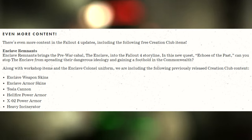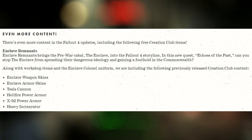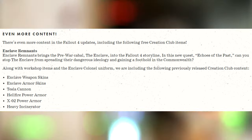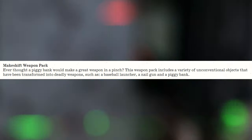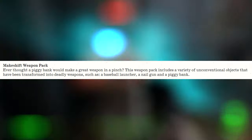The included items are: Enclave weapon skins, Enclave armor skins, Tesla cannon, Hellfire power armor, XO2 power armor, and the Heavy incinerator. There's also a mention of the makeshift weapon pack.